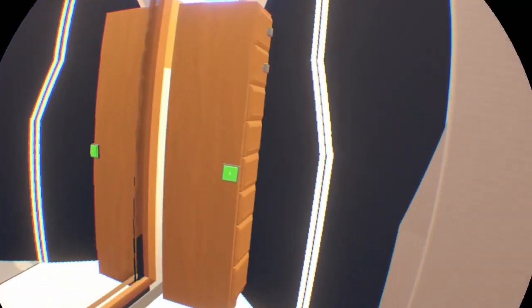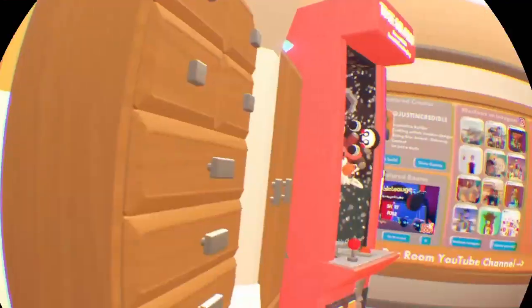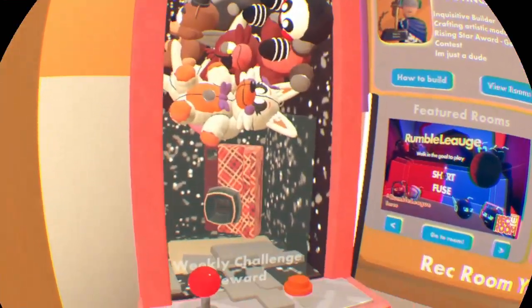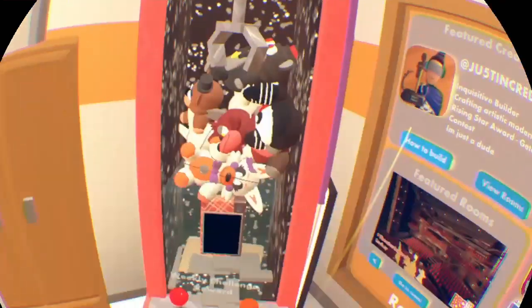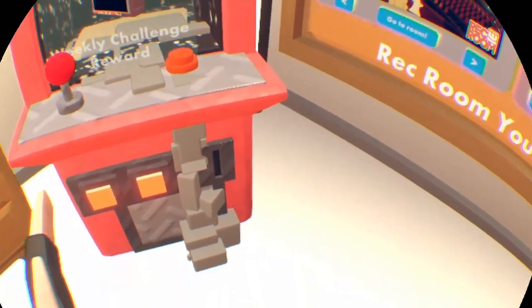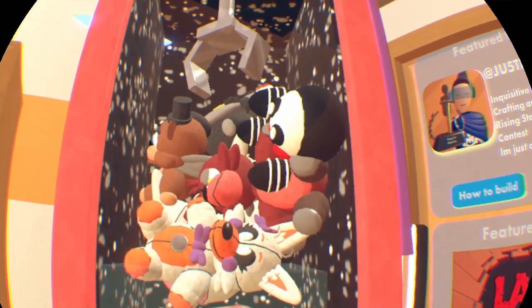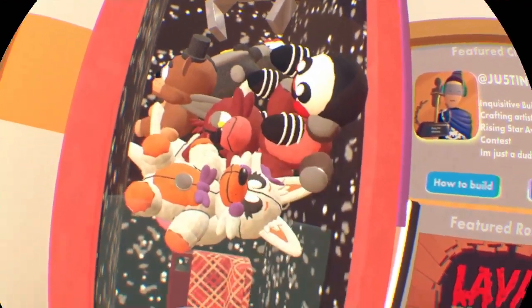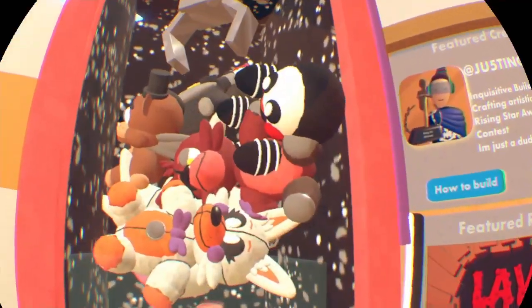I'm actually wondering what this button does. Whoa — what?! Oh this is cool — it's a claw machine! The claw score — insert token to play. This is so cool — normally you'd go down with the claw and pick up one of these plushies. That's actually really cool.